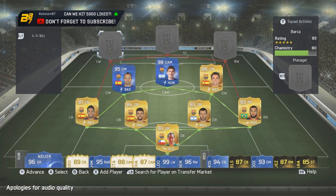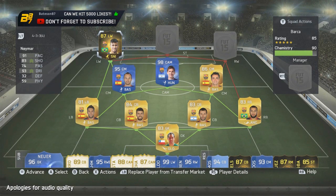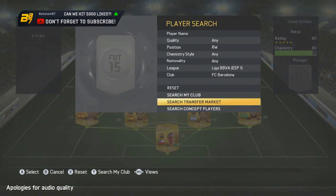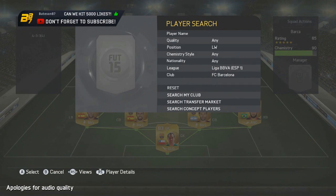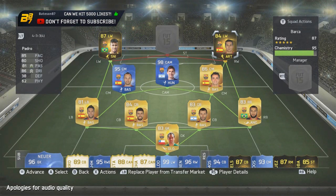Moving to the left wing position, we put in-form Neymar — he cost me just under three million coins, which is pretty ridiculous considering everyone was panic selling him for 400,000 coins near the start of FIFA. He's ballooned up to that price, which is insane. He is a five-star skiller, very fast, and a very rare player just because of when he was released into Ultimate Team.